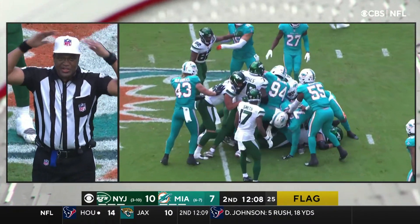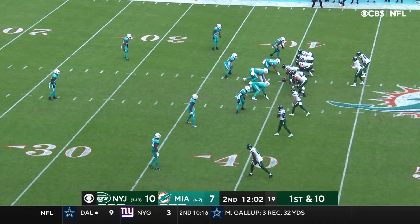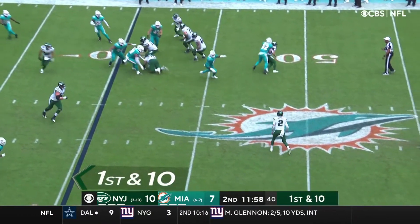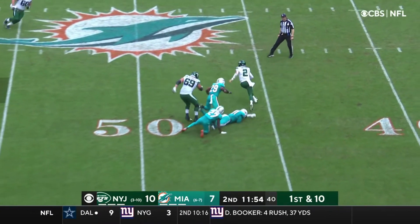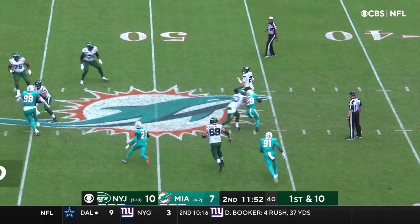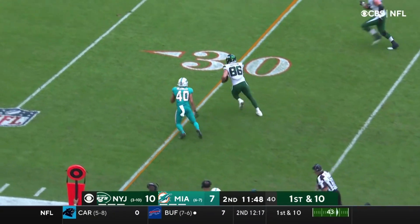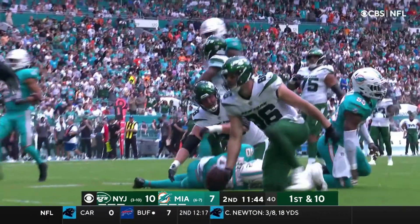12 players on defense at the snap — that five yard penalty will result in the first down. Coleman in the backfield on first and 10. Give and throw back, Wilson looking, trying to dodge tacklers. Does so for the moment, still looking and throwing — wide open at the 35, it is complete. This is Ryan Griffin and Griffin inside the 20 yard line.